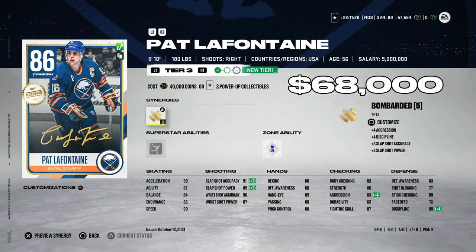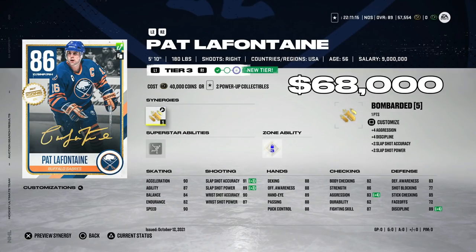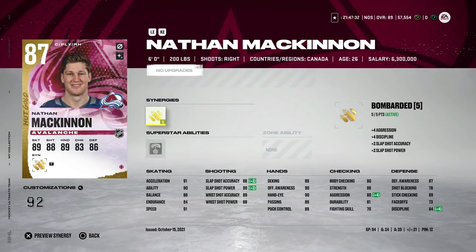Icons with over 90 skating are a lot safer than others being left behind — remember they get a plus-one at the first of every month. When LaFontaine goes from 85 to 86 in December, he'll get 91 speed. If he drops to around 60,000 coins I like this a lot as a sneaky buy.